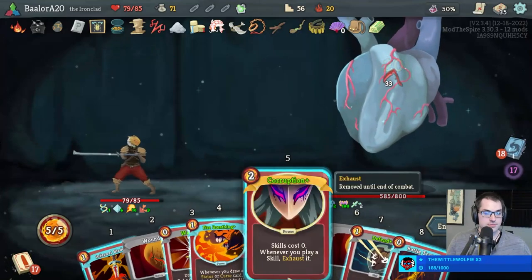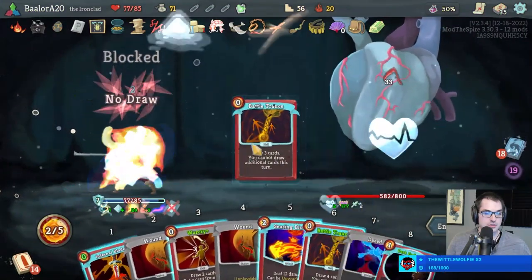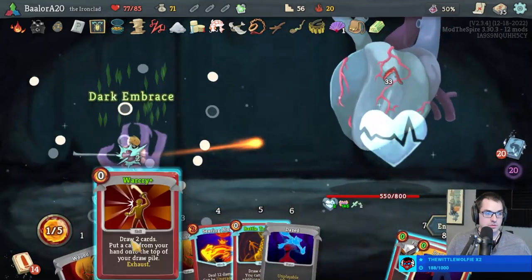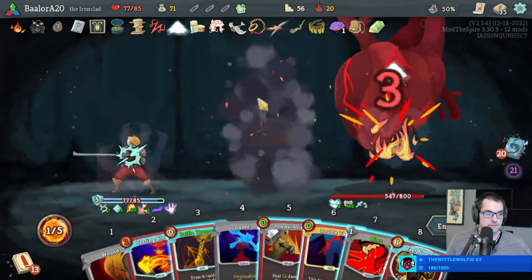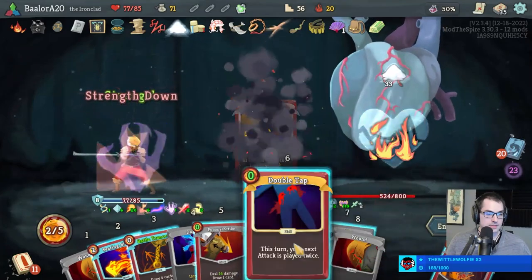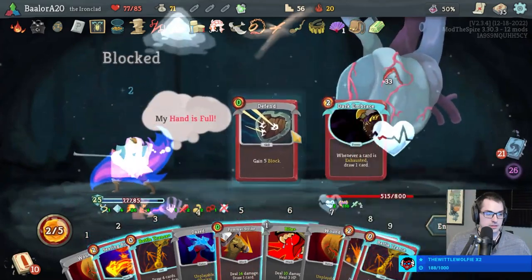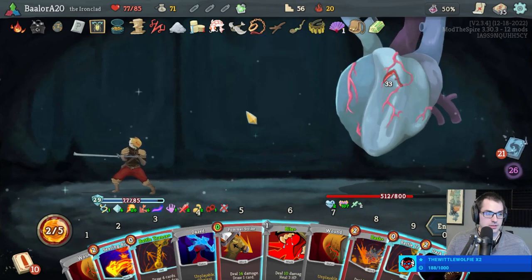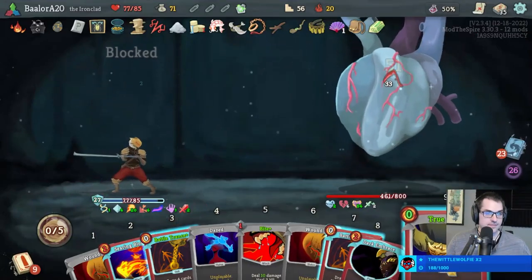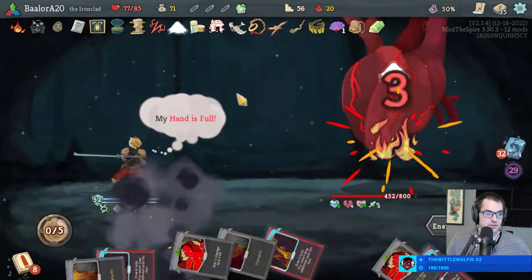There's Corruption — welcome Corruption. Double tap Bash looks pretty reasonable — let's do that. Six total turns of vulnerability — you got it. Get rid of this — beautiful.